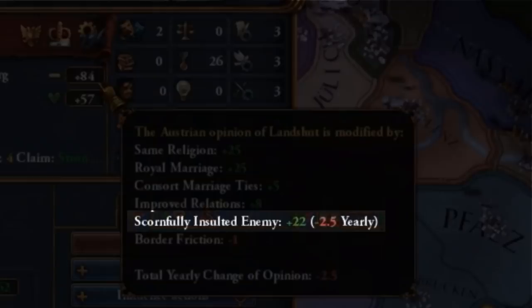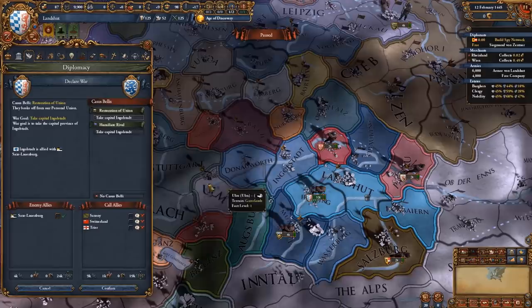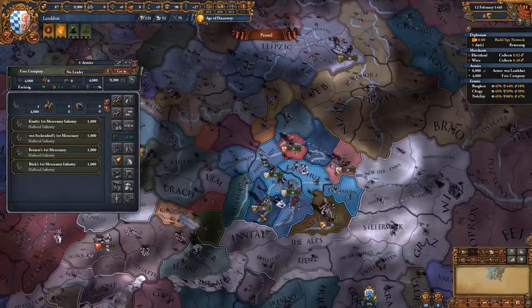With the PU restoration CB I'm gonna attack the weakest of these two nations first. I'm lucky because they're both weak so it doesn't make much of a difference. We're also gonna get a general - one with a siege pip is perfect. We're gonna use the other army to siege down Wasserbrug and after one month declare on München as well.